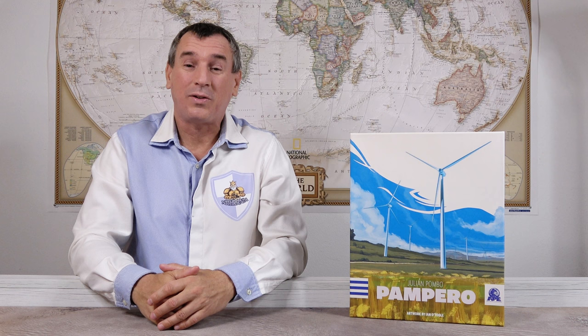The game is coming to Kickstarter this October and as soon as it becomes available you will find the link to the campaign in the description of the video. The game is called Pampero because Pampero is the name of a very strong and cold wind in South America and it is a very important source of natural energy. So you will be building wind farms and electric power grids in the state of Uruguay. Everything you're about to see in this video are prototype components so they're not final yet.